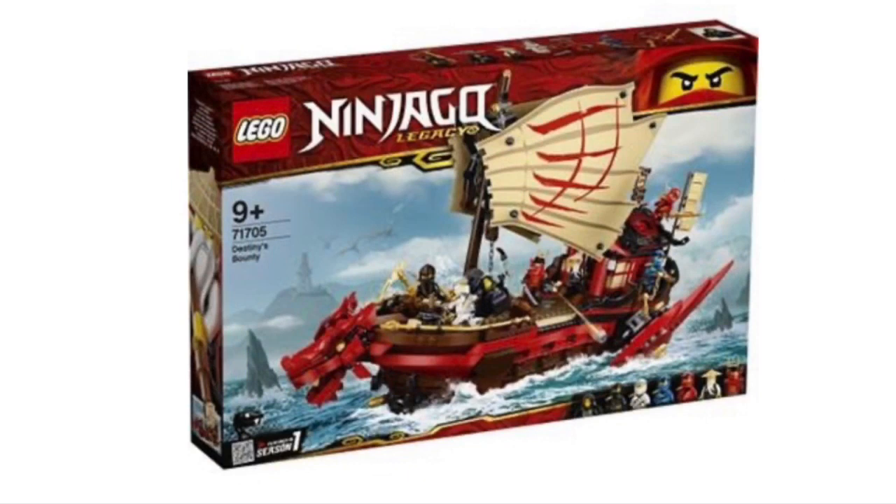Here is the Legacy Bounty, and I like the set. One change is that the head at the front is now brick built — that's a trend Legacy has been doing. After all, the Ultra Dragon also had brick built heads, four of them. But this one on the Bounty looks pretty good. In the background I think that is actually Dr. Julian's lighthouse. The sails look a bit different and smaller to me, but the rest of the ship is definitely bigger since this set is more expensive than its original counterpart. The bottom looks a lot bigger, and the back of the ship also looks a lot more show accurate — maybe the bridge is back there as well. It definitely looks more detailed.